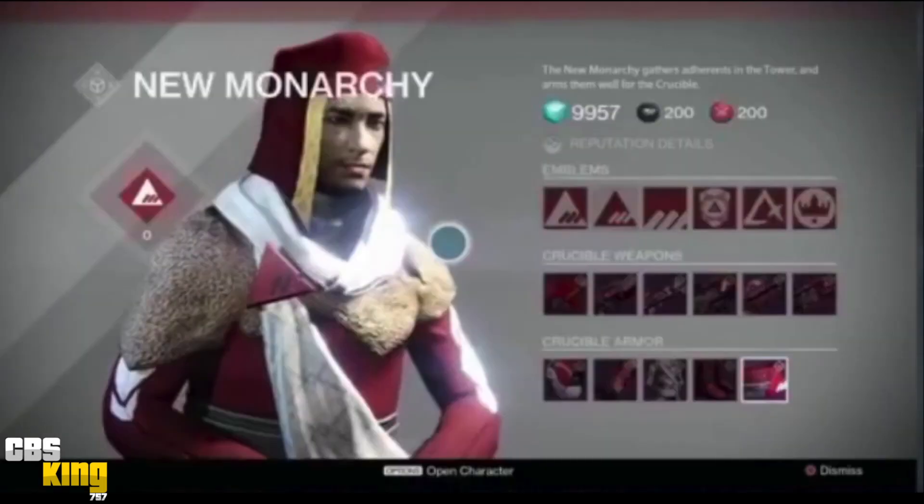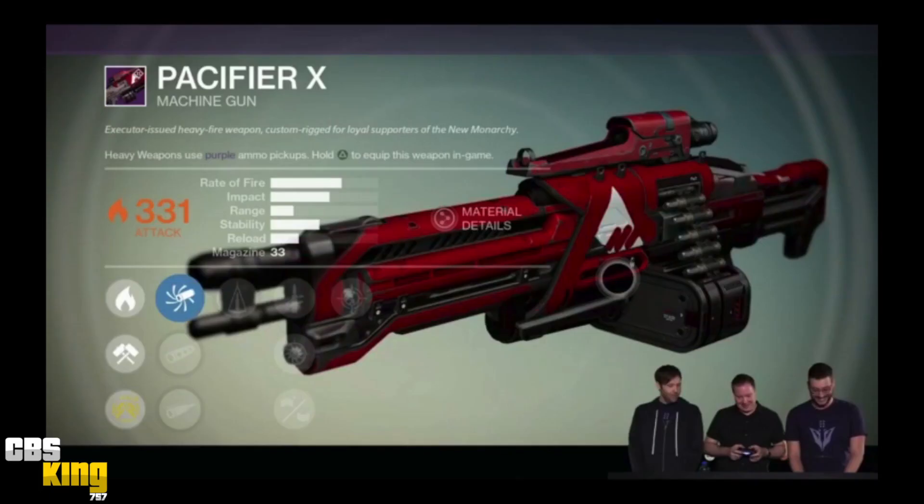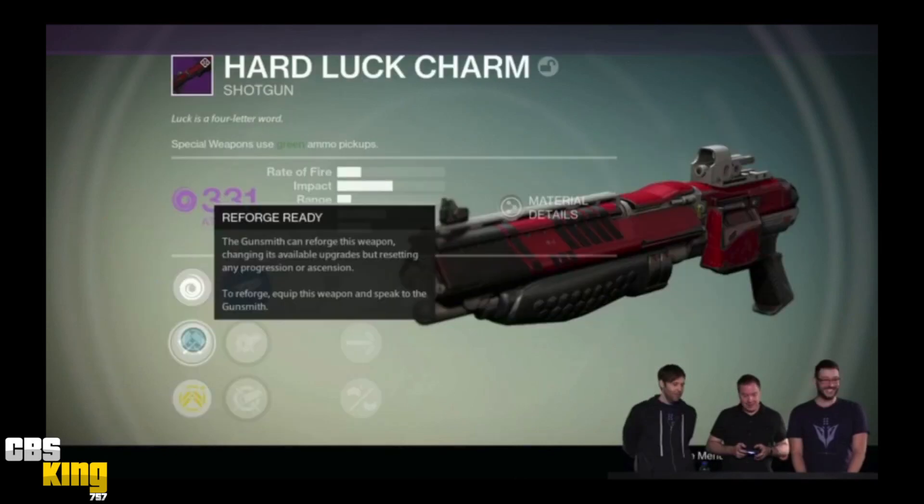They also showed new faction gear and brand new weapons, along with a ton of new perks. The standard shot package, rangefinder, hammer forged setup you see on shotguns might not be the best setup anymore — you might actually see some new rolls and things like that.